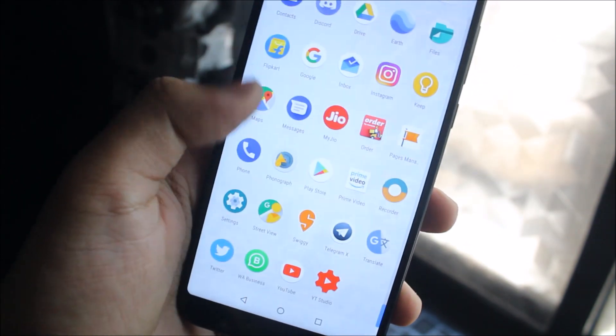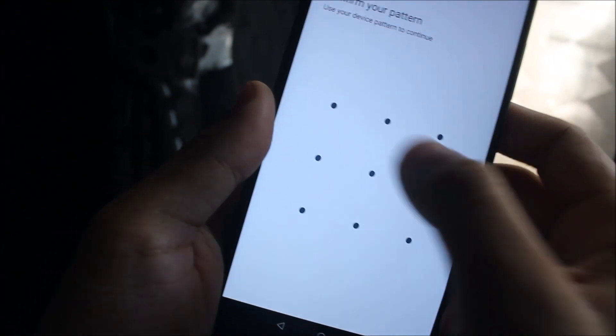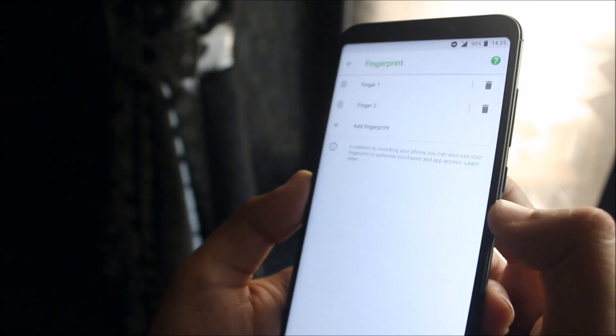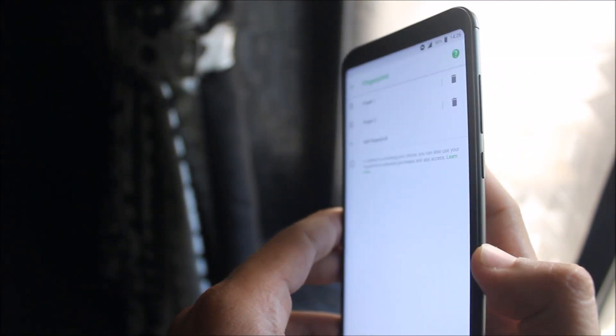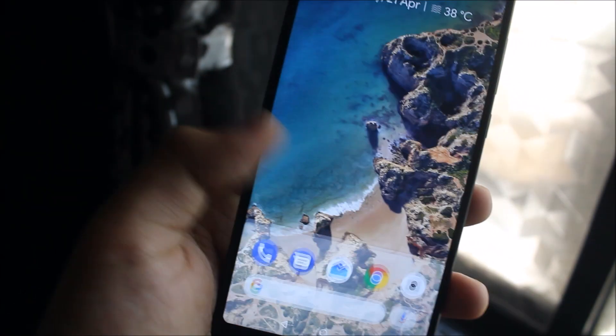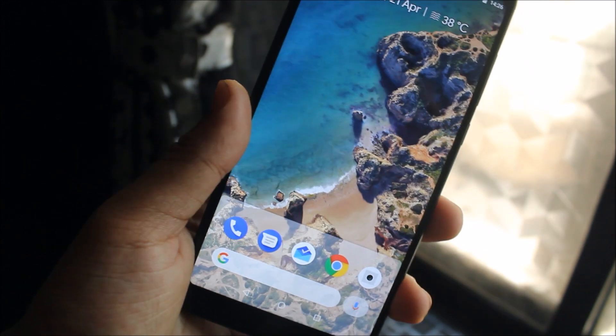The fingerprint also works on this ROM. Going into Settings > Security & Privacy > Fingerprint, I have two fingers registered. It does take some time to unlock the device — it's not the fastest fingerprint on LineageOS. On MIUI it was faster, but on LineageOS it's okay, it's working really well.